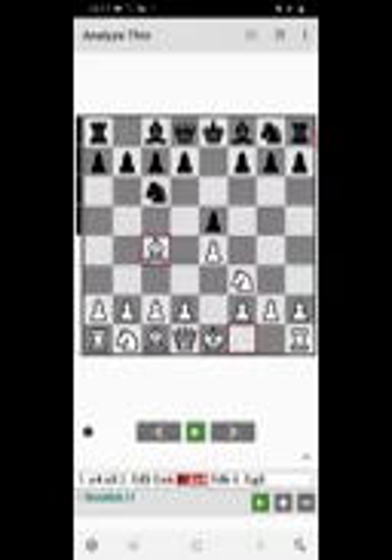Then bishop to c4. This is a very popular opening and I'm sure you must have seen this opening position many times in your games. Today's trick revolves around this opening. It's black's turn now, and this move is very crucial — play this move and you are ready to go. That's exactly what you wanted.